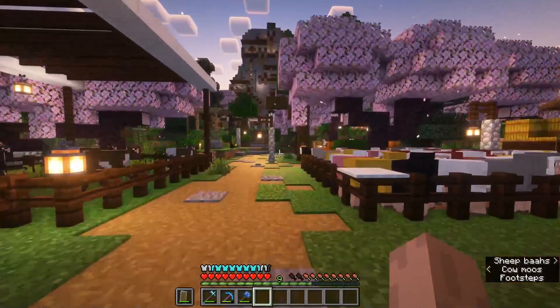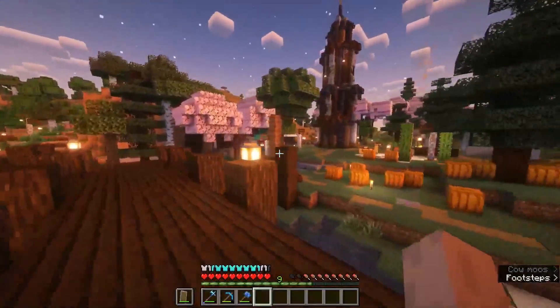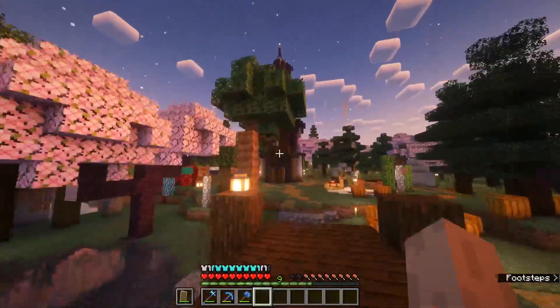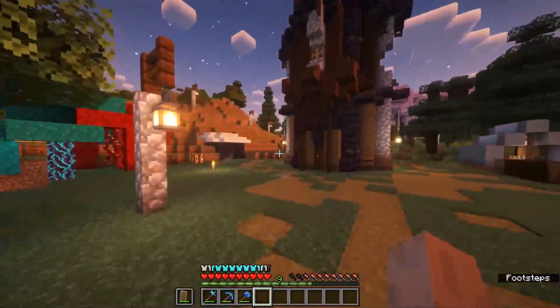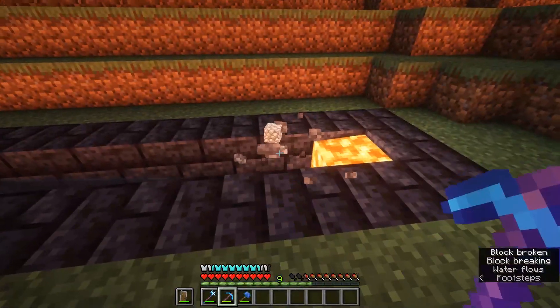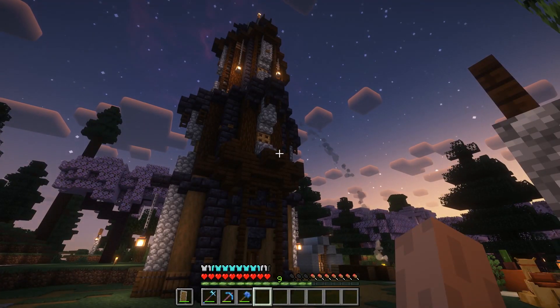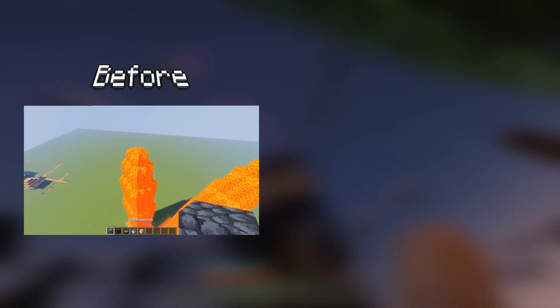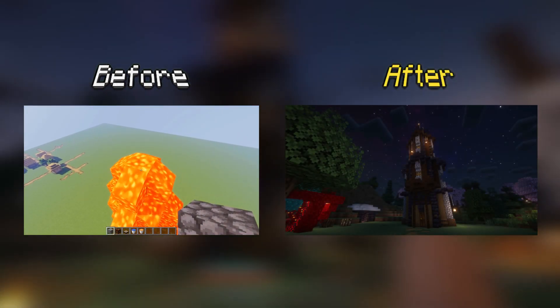Without further ado, let's get into the video. I haven't touched up the base very much except over here — there's a new area I'd like to call a wizard tower, and it looks pretty cool. Over here is something very funny — the classic cobblestone generator that everyone knows. The way I built this wizard tower is by putting a bucket of lava on top of a block high in the air and putting water on it to create a giant cobblestone tower, then I touched it up and made it amazing.